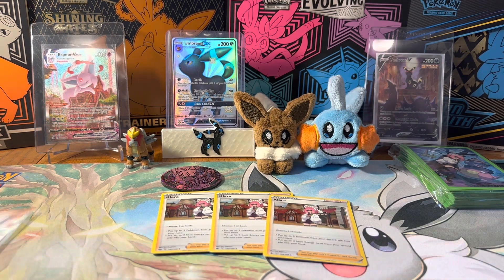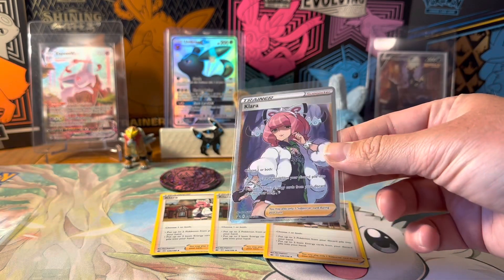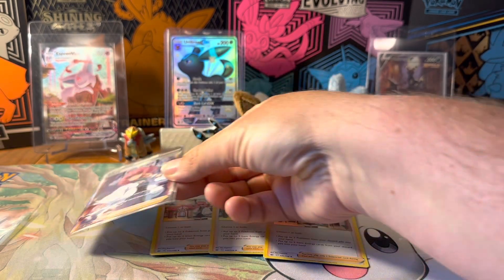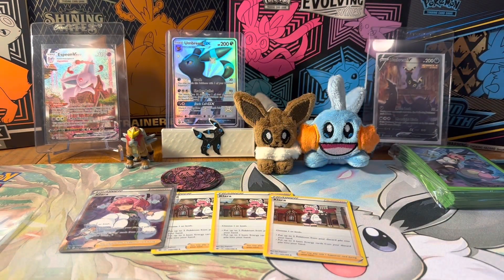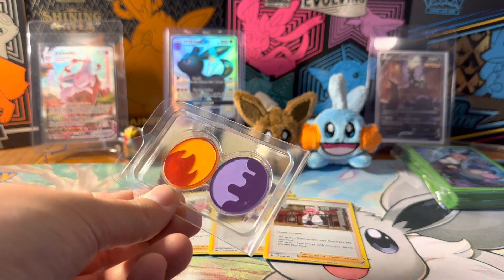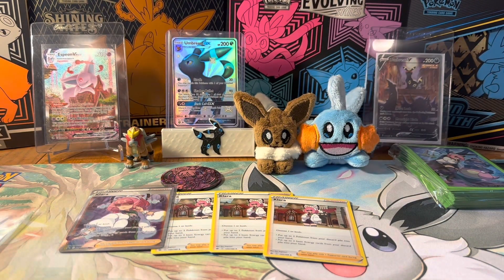Same would be with Cyrus and we'll get to that one in a second. The full art Clara card looks really cool — I like her outfit and her uniform used for battles in Sword and Shield. And of course you also get these status condition markers, which I find really cool. I like these new updated ones.